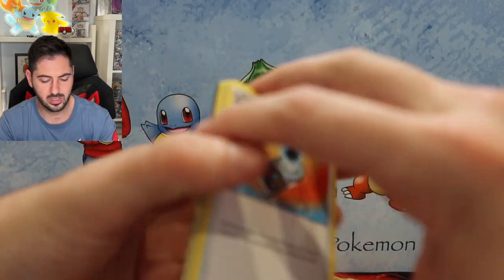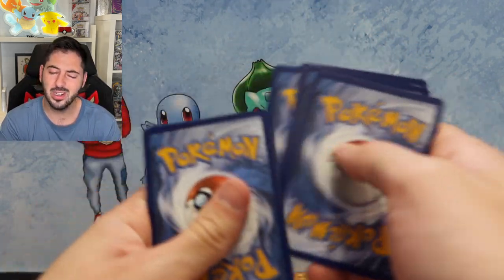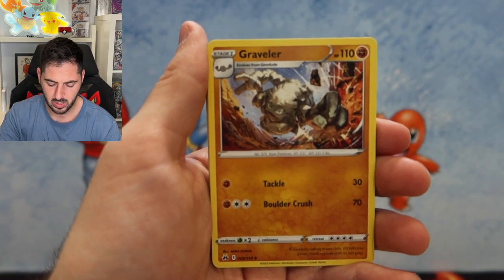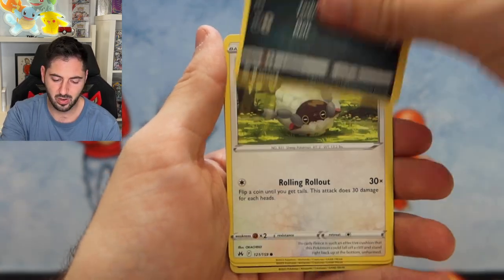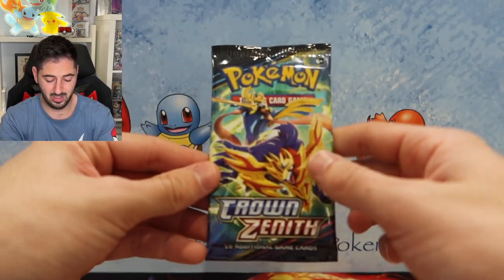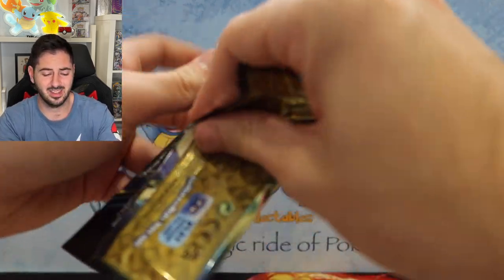We're opening like two sets of the three — we could even read all three of them if we really wanted to bore the audience. Fire Energy, Granbull, Rare Candy, Grubbin, Scrafty, Wooloo, Beldum, and a Blissey. Crown Zenith has been quite harsh to me lately with openings — it's not hitting anything worthwhile if I'm being honest.